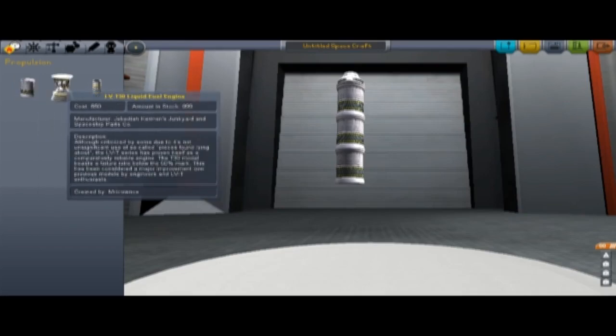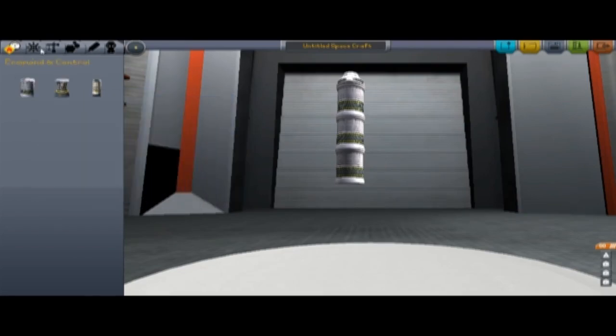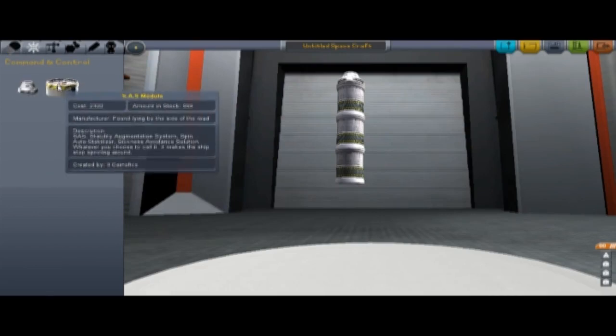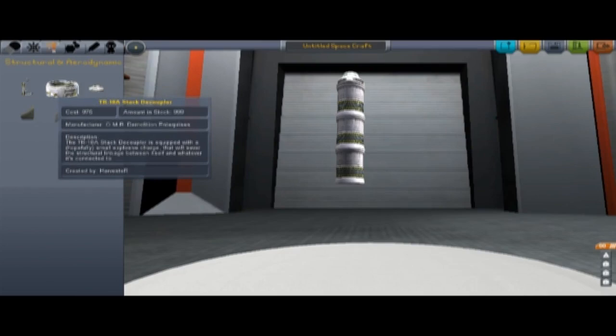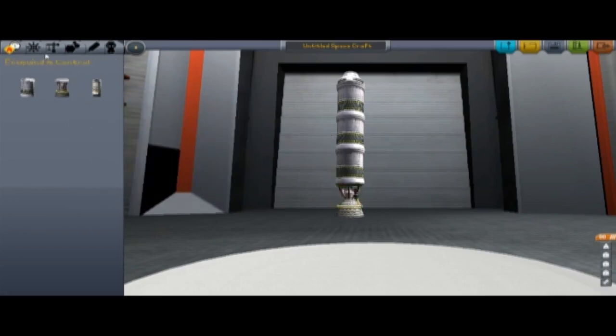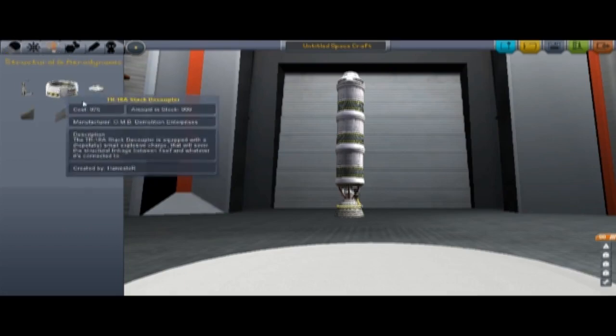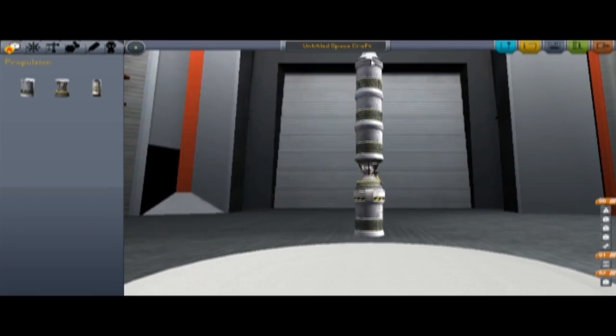I'm noticing that there are two types of rockets: solid and liquid. What goes in the fuel tanks though? The TR-18A stack decoupler is equipped with a, hopefully, small explosive charge that will sever the structural linkage between itself and whatever it is connected to. So I'm thinking we throw a booster. Let me get that linky thing in here. Doesn't look right, but whatever. Fuel tanks. This is going to go poorly if everything has to be stacked vertically like this.